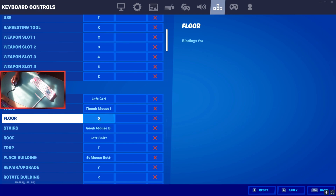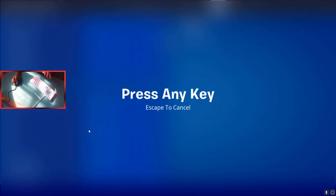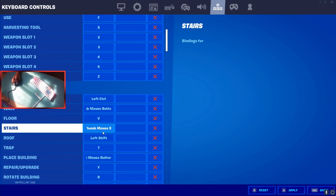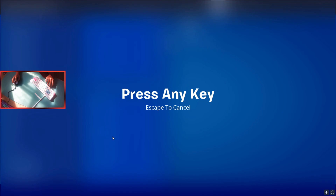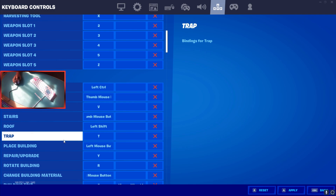For floor you can use C or V, whatever's comfortable. I have mine as V — make sure you press it with your thumb and not your pointer finger. For stairs it's going to be your other side mouse button; if that's not comfortable, you could use Q, but for optimal binds go with the side mouse button. For roof I have left shift. You could switch left control and shift, but make sure you press roof with your pinky.